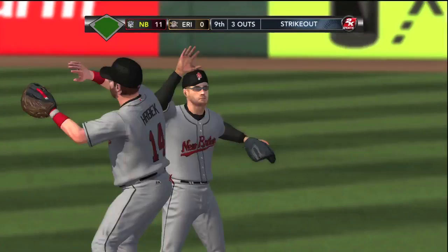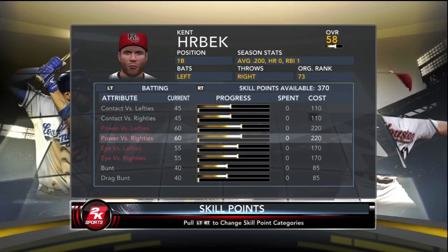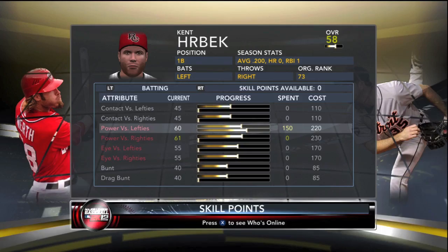He ran through his stop sign but it was a terrible throw home and he scores. They win the first game 11 to nothing. He gets a hit — only one for five — but a pretty good game to start off with.